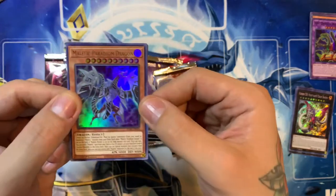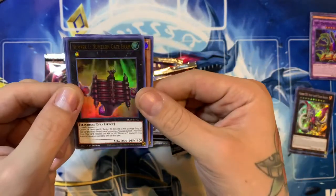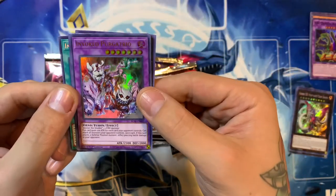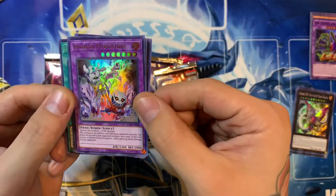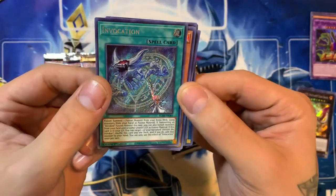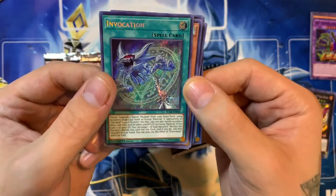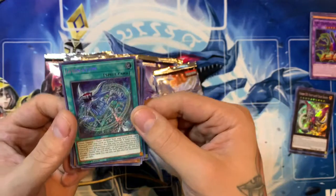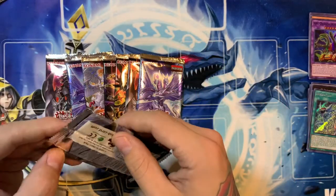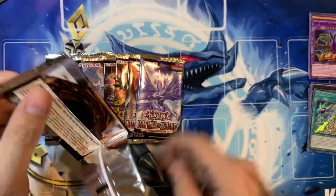There we have Malefic Paradigm Dragon, Number 1 Numeron Gate. Oh — I already spoiled it, I see the Invocation back there. Invoked Purgatrio, Appliancer Dryadrake, and boom — a beautiful Secret Rare reprint. I can finally upgrade my Super Rare copy, at least one of them. Really nice pull there, and I'm pretty sure those are short printed in the set as well.